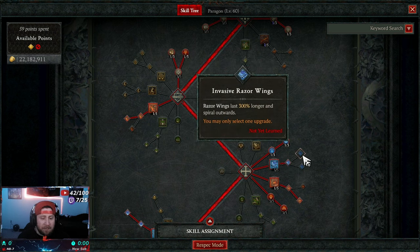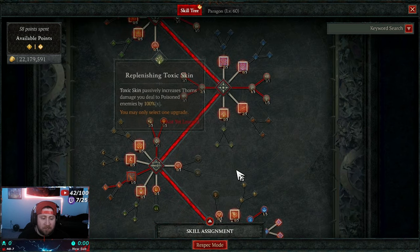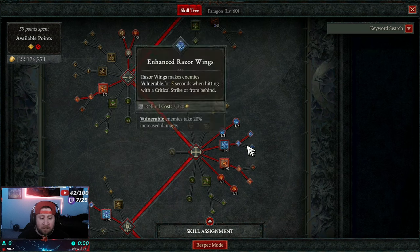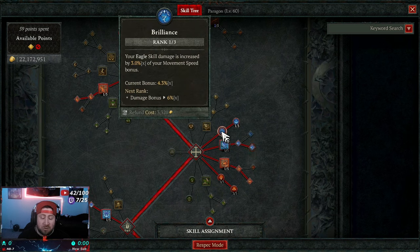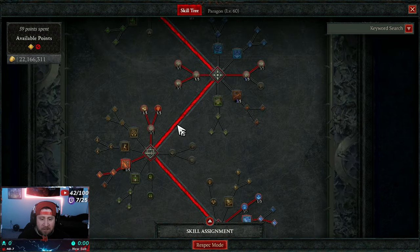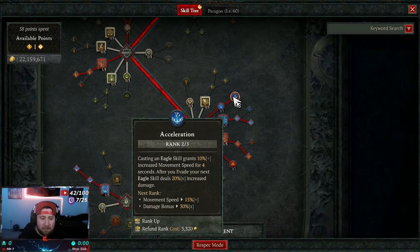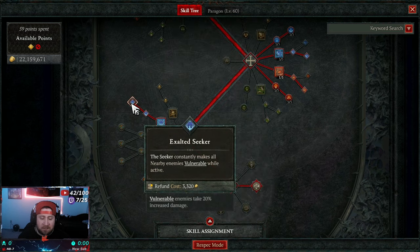We take Enhanced Razor Wings to make enemies vulnerable. The other upgrade makes them last 300% longer, which is optional — you can move a point there if you want. They have a 10% chance to regain a charge when hitting an enemy, doubled when enemies have a barrier. We max out Brilliance — your ego skill damage is increased by your movement speed. We take Acceleration for even more movement speed. You could remove Focal Point since we're not casting a focus skill and reallocate those points into Acceleration for extra damage after evading.